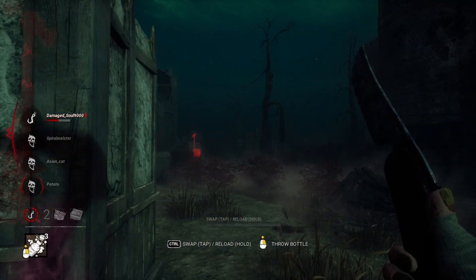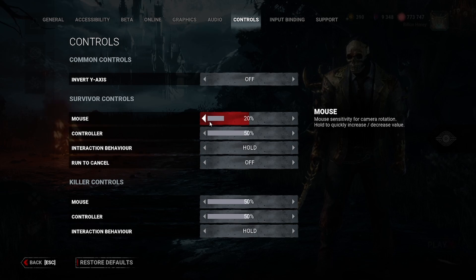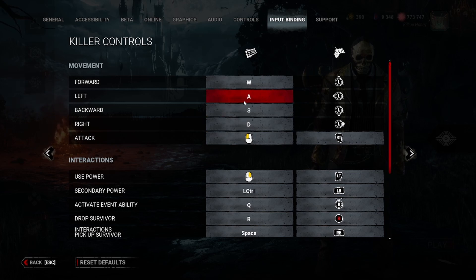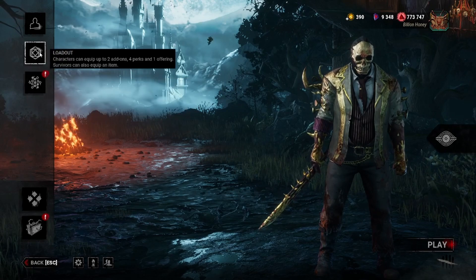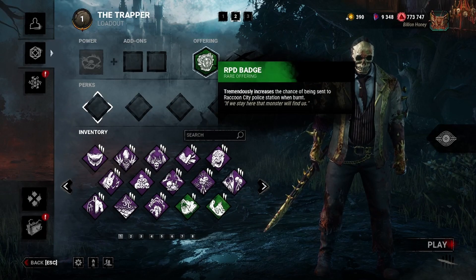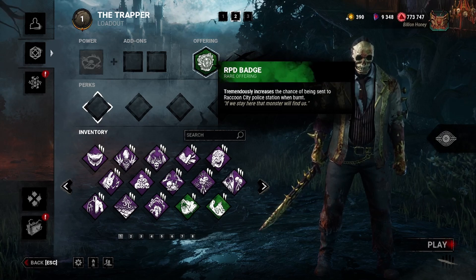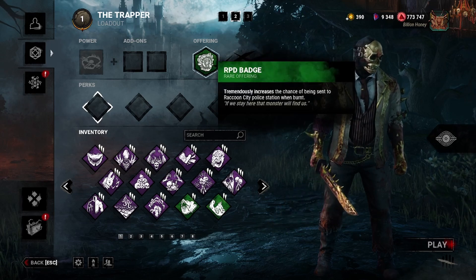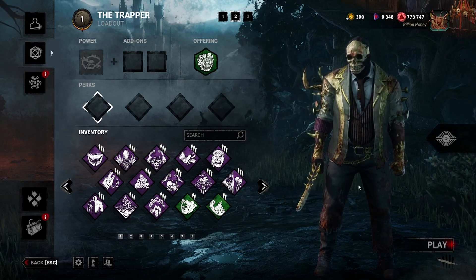Alright guys, I'm gonna turn sensitivity down to 15, and for input binding I'm taking off A and D — so W and S are the only movements I'll be able to make. And not only that, I'm taking us to RPD — I'm trying to make this as hard as possible. This is gonna be a funny round, I don't expect to win. I wanted to torture myself so I took myself to RPD. Let's get into our last match of the day.